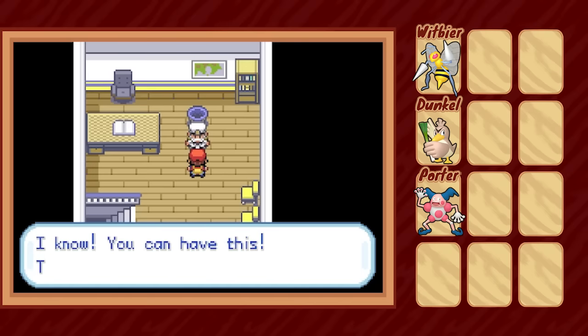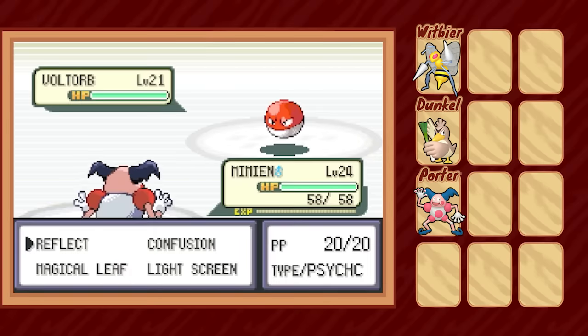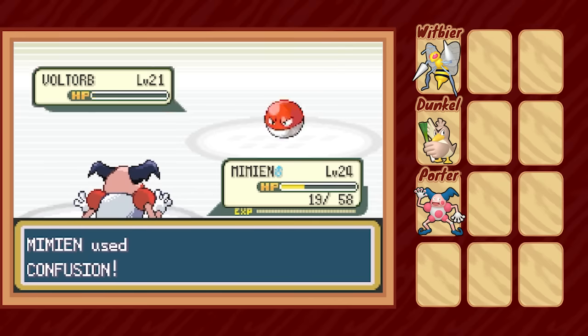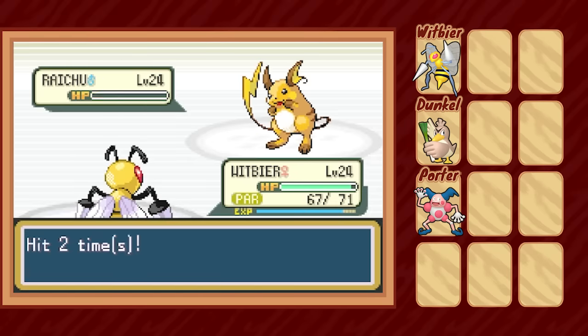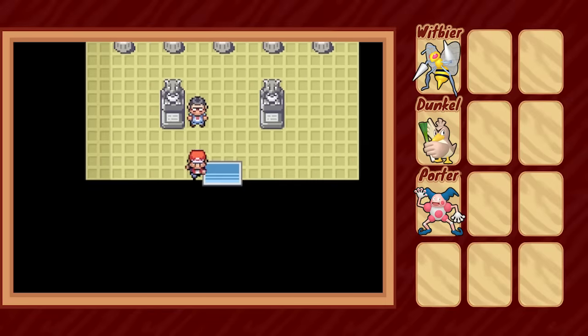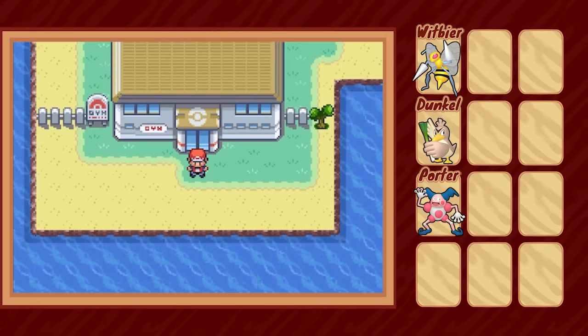With the HM for Cut in hand, we are free to challenge Lieutenant Surge. I thought Soundproof on Mr. Mime would protect him from Sonic Boom, but apparently not. Still, we set up a Light Screen and KO Voltorb with two uses of Confusion. Then we get up a Reflect before switching out to Witbeer, who quickly takes out both Pikachu and then Raichu with a few quick Twin Needles to secure our third badge. I also realize I can use technology to change the names of the traded Pokémon — meet Dunkle the Farfetch'd and Porter the Mr. Mime.